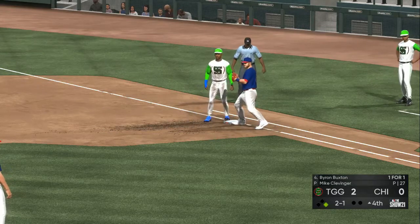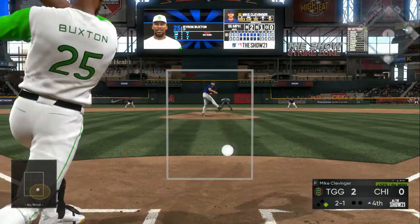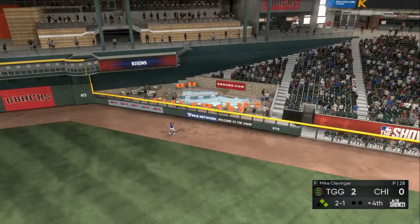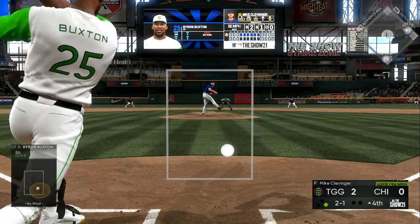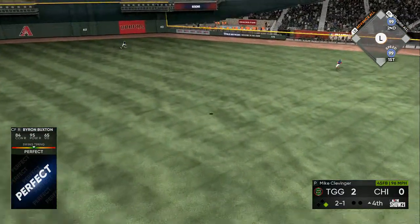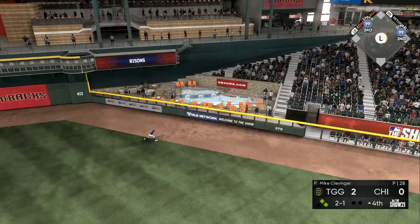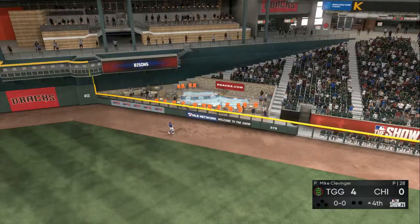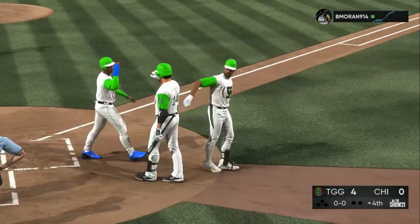Use plate discipline and having a plan together. Keep your PCI low and to the left until you get two strikes, or high, or straight in the middle — whatever your plan is — and don't have your finger near the button unless he throws it according to your plan. If you enjoyed this breakdown, I guarantee if you stick to it, even after a loss, go into casual or offline and practice. Watch your winning percentage go through the roof.